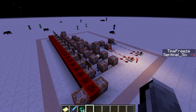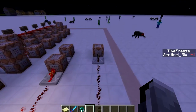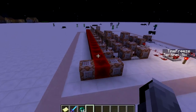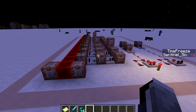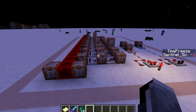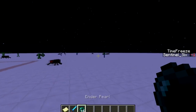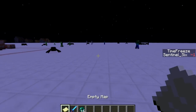It freezes them in place for about 30 seconds — the timer isn't exactly in seconds, it's two ticks, so 30 practically, 60 ticks I guess. But that's pretty much it. I think it's pretty cool; if you use it in combination with ender pearls, you can kill a lot of mobs.